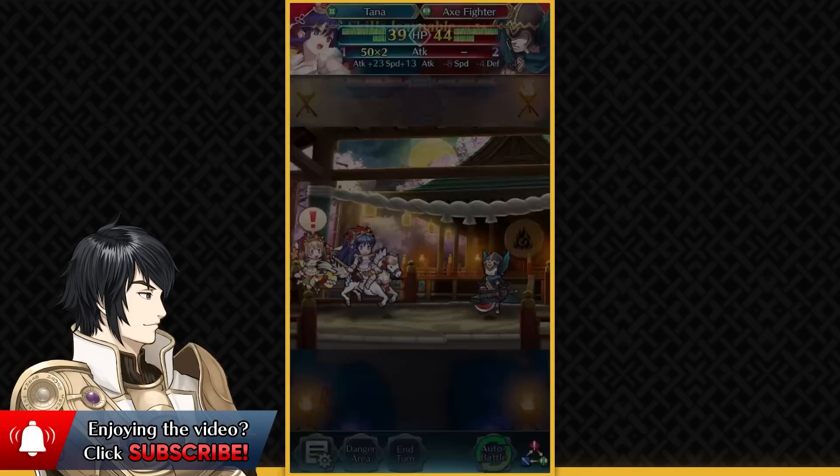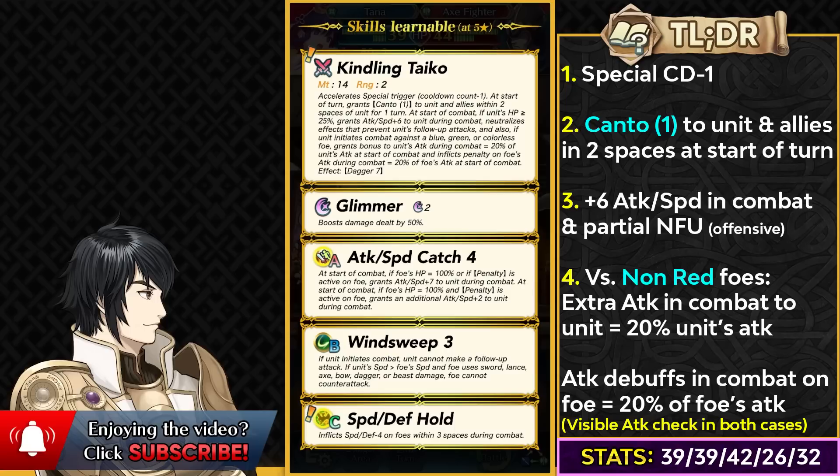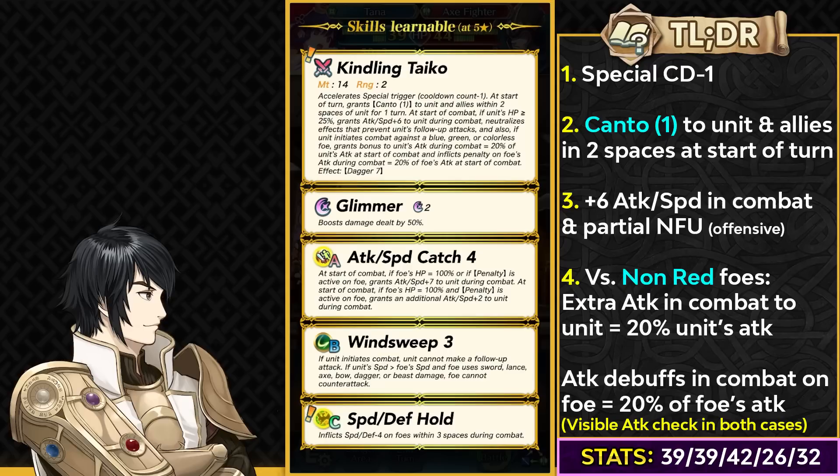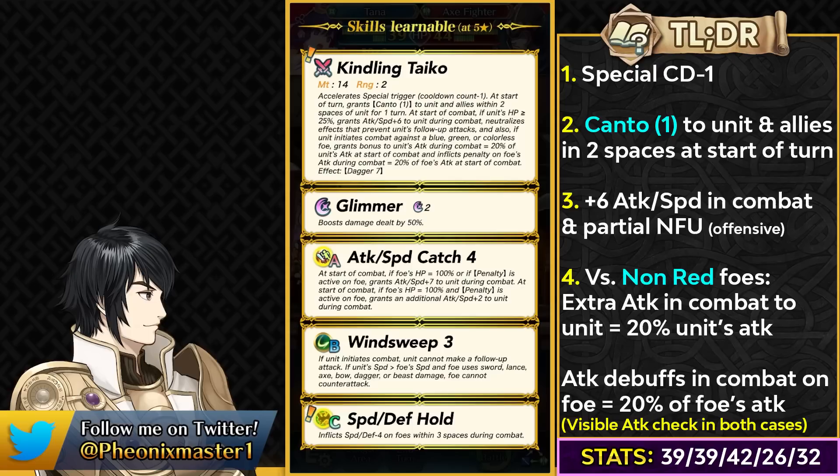The final unit of this banner is Harmonic Tana as a green dagger flyer — she's essentially the star, though I think Lin and Tana are both stars because of how they function in combat. I definitely didn't think they would pair up that unit with Tana, but let's wait for the Harmonic conversation. Their weapon is Kindling Tycho, which gives them minus one special cooldown and at start of turn can give Canto 1 buff to herself and allies within two spaces. Keep in mind this is a visible buff, and Canto does not stack — the highest value of Canto applies. She can get plus 6 attack and speed in combat and also has partial null follow-up to bypass any follow-up negation effects, which can make her use Wind Sweep much better. If she's facing any non-red opponent, she can get more attack in combat based on 20% of her visible attack stat and can also inflict a debuff on foe's attack based on 20% of their visible attack stat.